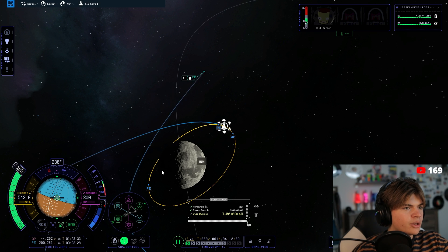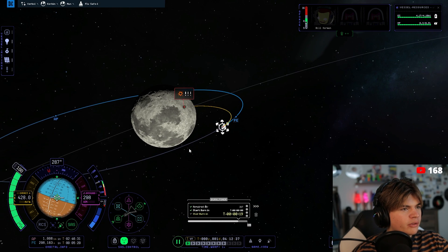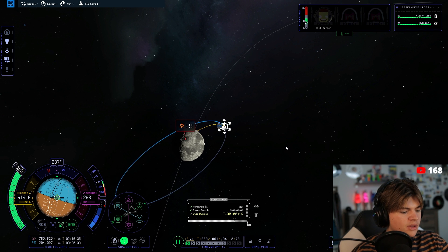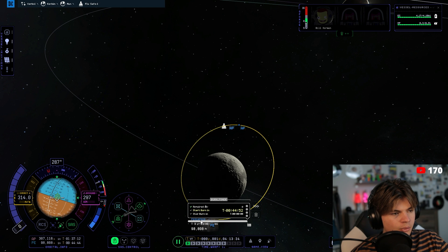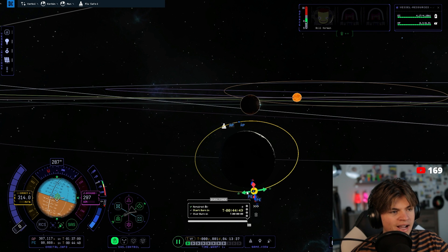50-second burn will get us into orbit of the Mun. The maneuver says it's going to crash us into the planet, which is not good, so we're just going to eyeball it. We'll get this stage to get us on track to land, then use our last stage to actually do the landing. I want to land in one of these seas.